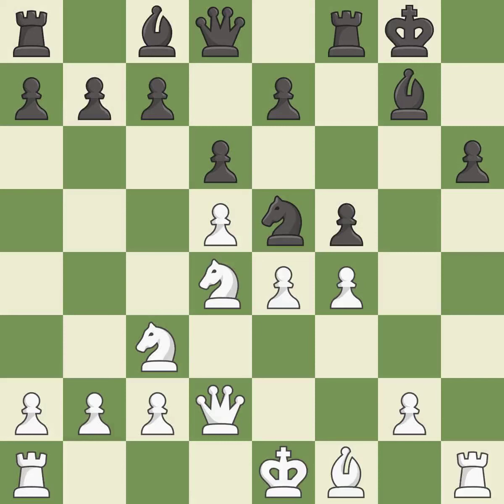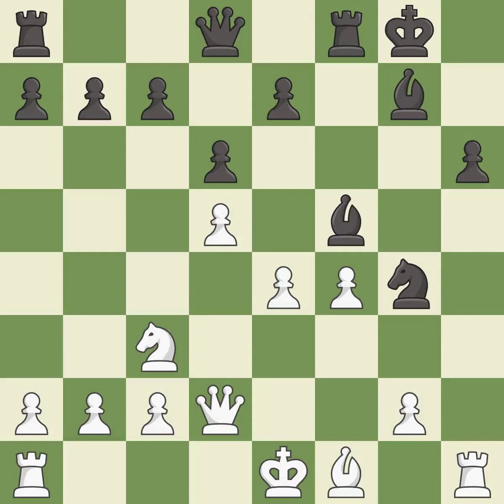Recaptures — it is best. This takes an outpost, an active square where the knight cannot be kicked out by a pawn — it is excellent. Right on target — it is best. Forcing the opponent to double their pawns helps create weaknesses — it is best.